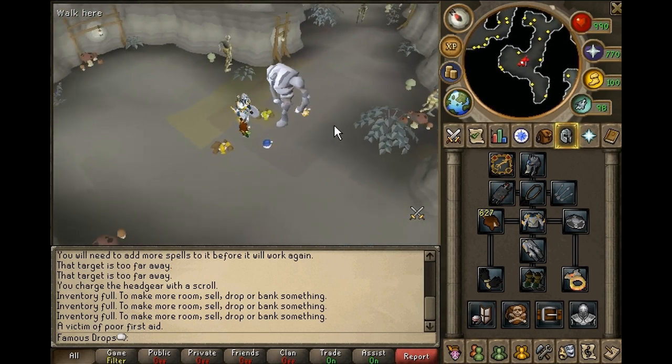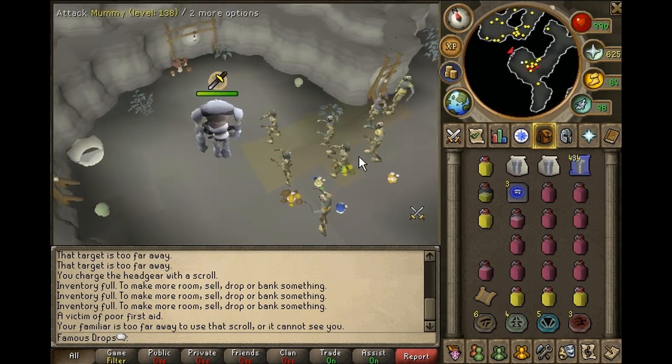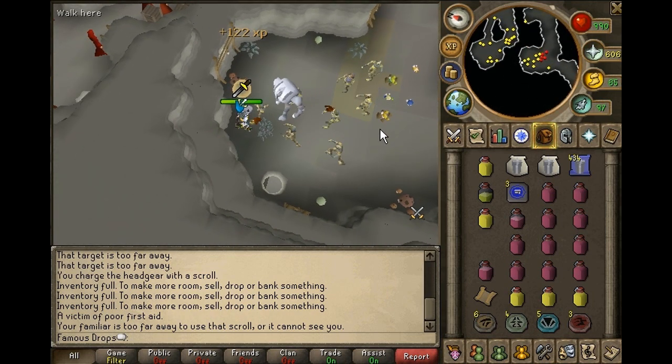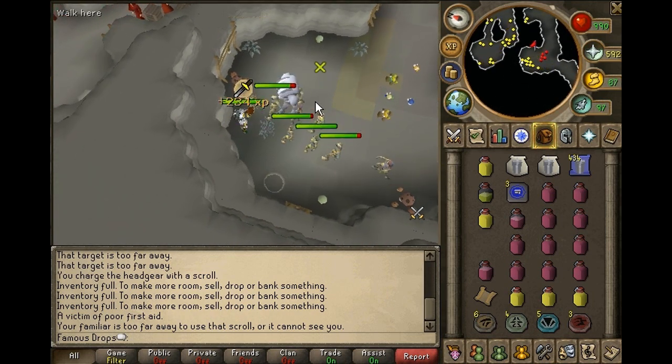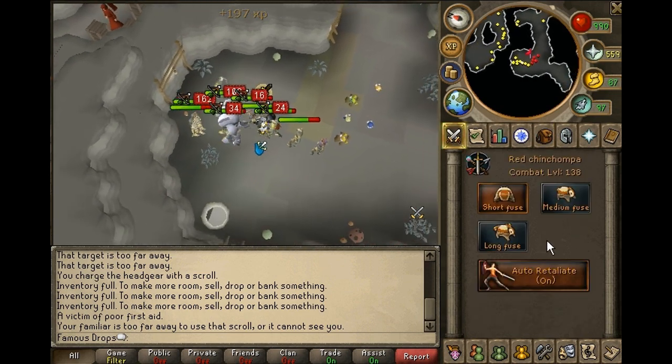I've noticed when a lot of people kill mummies, they'll kinda just pull them into an area and then they'll start to chin them. Now this is really bad — I've seen so many people do this. Here's a cool little quick tip.